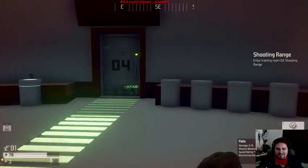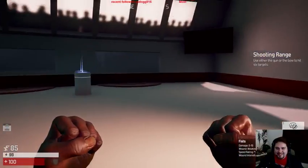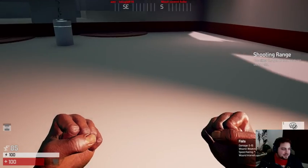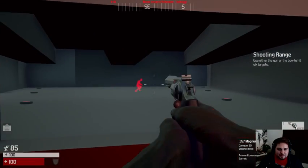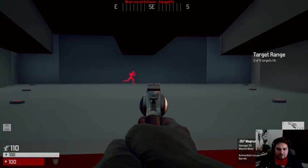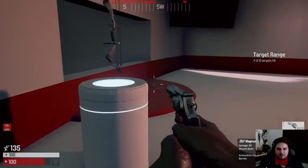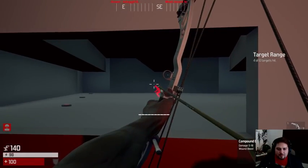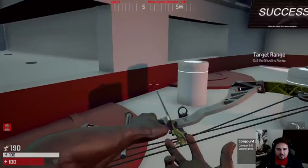I successfully almost killed myself. Use either the gun or bow to hit targets. Let's try the gun first. Okay so they really want you to sight for these things. Where's that gun, I want that gun.